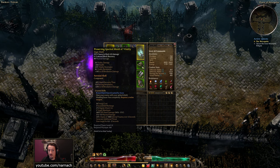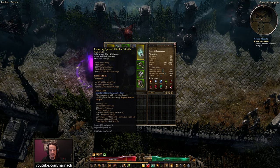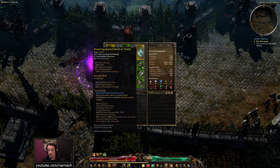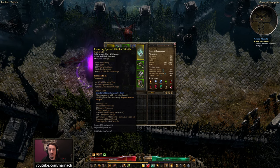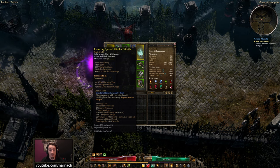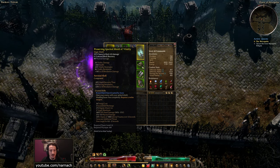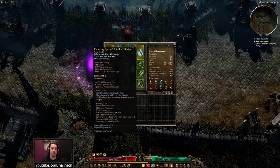Next up, a shield. A bunch of health, which is useful, plus Vitality resistance, Vitality retaliation, and a bonus to retaliation damage — all generally useful retaliatory things. We put a Serrated Shell in here, which lowers our shield recovery time so we can block more often, and gives us piercing retaliation damage plus a bonus to all our retaliation damage. On top of that, we get Brutal Shield Slam — a rather powerful skill with a relatively short cooldown that also stuns the target, which is really useful. It scales off the off-hand weapon damage, so if you have a shield with more damage it will boost that even further.